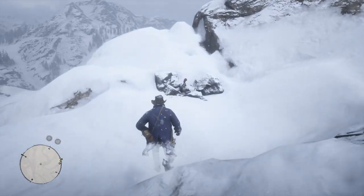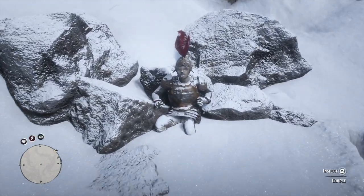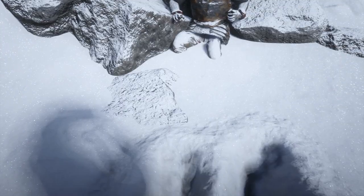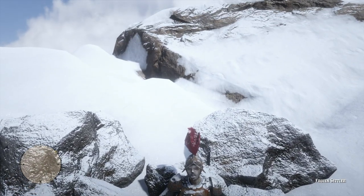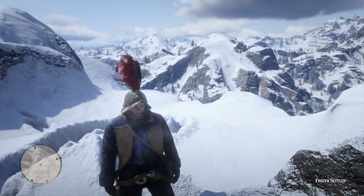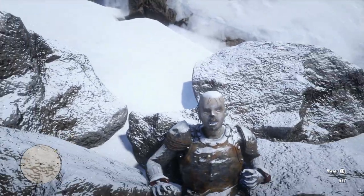Now we need to venture off to Mount Hagen, where we'll find our next mystery. Mount Hagen is probably most famously known for housing Micah's hideout, but it turns out there is a lost settler on top of Mount Hagen as well. It almost looks like a conquistador — he's in some ancient armor, and who knows how long he's been on top of this mountain. Arthur will actually write, 'Found a frozen fellow from long time ago.' You can actually take this guy's helmet, called the Marion helmet, which has a massive set of bright red feathers sticking out of the top. He is officially known as the frozen settler — how someone like this ended up on top of this mountain, I don't think we will ever know.